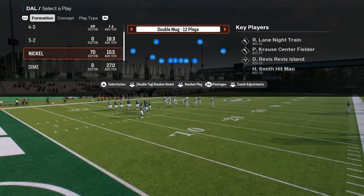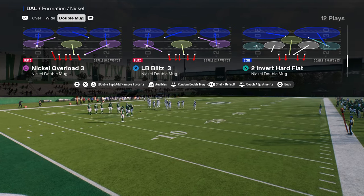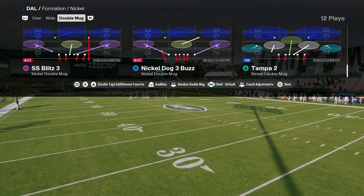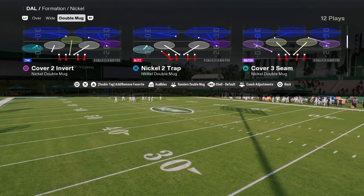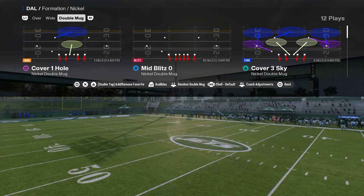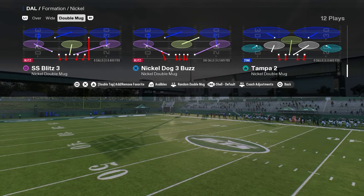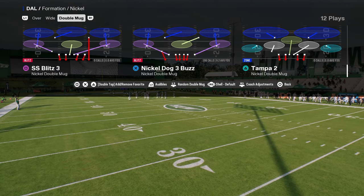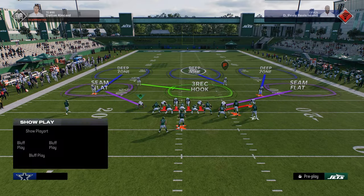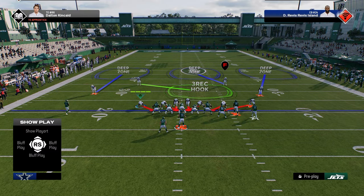For this defense, you can do this out of a man-to-man base or a zone coverage base. If you want to do it out of a zone coverage base, you want to use the play Nickel Dogg 3 Buzz. If you want to use a man coverage base, you want to use Mid Blitz 0. I'm going to come out in Nickel Dogg 3 Buzz and show you the setup from zone first, and then I'll show it from man. The setup is very simple — all you're going to do is slant your defensive line inside, and that is going to be the entire setup for the blitz.